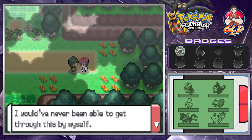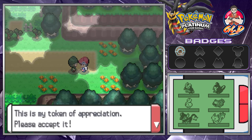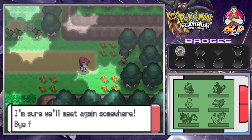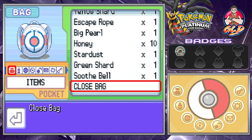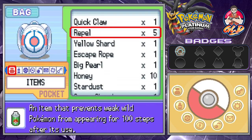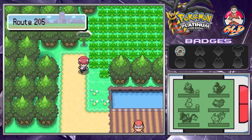Cheryl says: 'Oh, there's the exit! I'm so relieved. I would have never been able to get through this alone. Thank you so much, Draven — this is my token of appreciation, please accept it.' We receive the Soothe Bell, which will be used on Rosemont to evolve it via happiness. Rosemont also needs sunlight to evolve. Let's give the Soothe Bell to Rosemont and also give something to Poseidon.